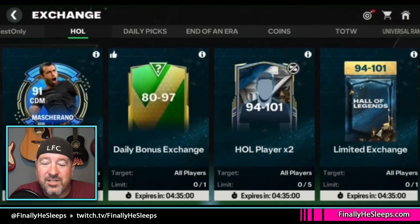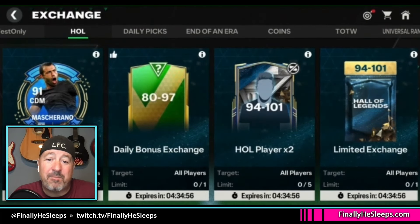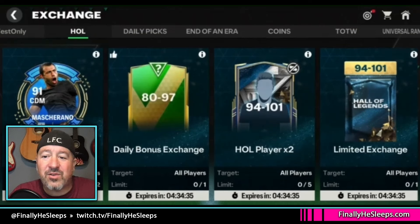For the exchanges tab, we have the universal rank players exchange as normal — you can do that twice a week. There's a daily bonus which we're assuming will just take some 70s. We have an untradeable exchange with a limit of five — assuming these are weekly exchanges. Then there is a 94-to-101 limited exchange, one time only. We don't know the requirements yet; we won't know until the event actually opens.